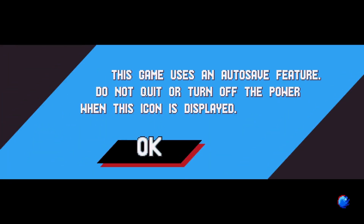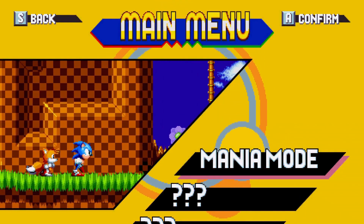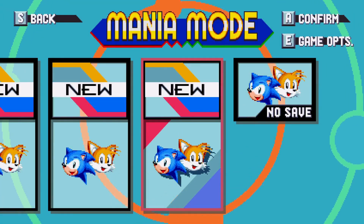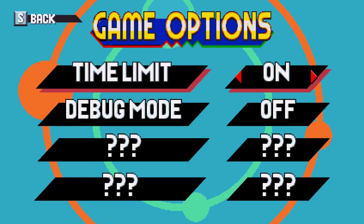Restart and try again if you did not get it. Next, press the start button and enter Mania mode. Then go right to no save mode. Then press the E button to open up the options menu. Then go to debug mode and turn it on.